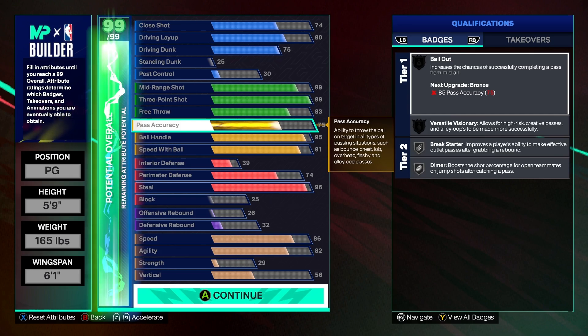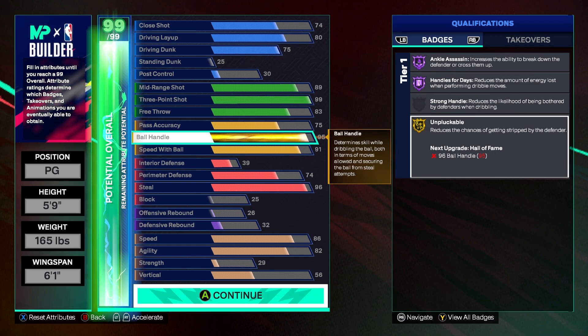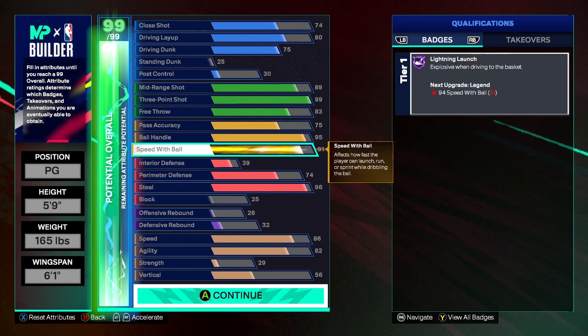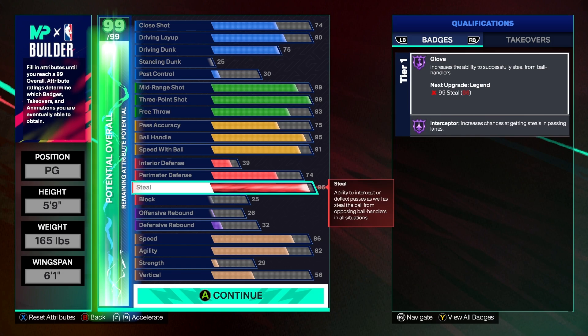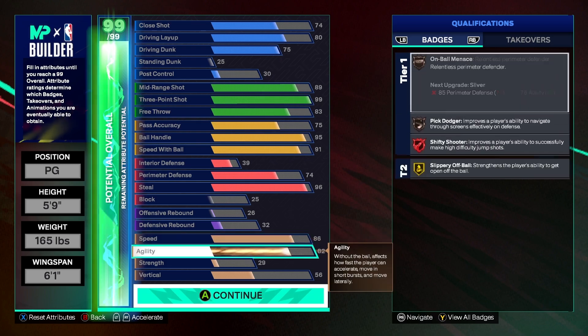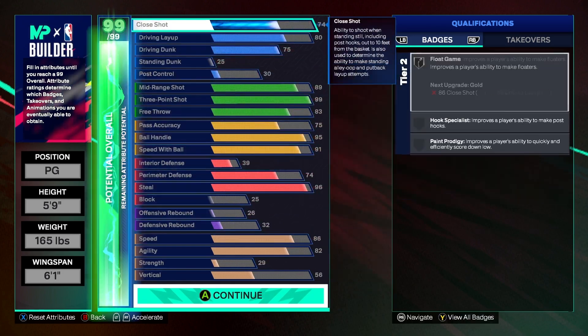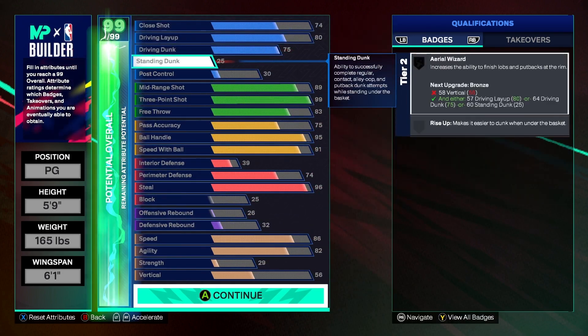83 free throw for the pro and rec players, proving grounds. 95 pass accuracy — you might want to go higher on that but I've got it at 75. 95 ball handle for that Ankle Assassin, Handles for Days, Unplugable Gold, and Darius Garland. 91 speed with ball for that Lightning Launch. 74 perimeter, 96 steal for that Hall of Fame Glove and Interceptor. 89 — my bad, 86 speed and 82 agility for that Legend Shifty Shooter.